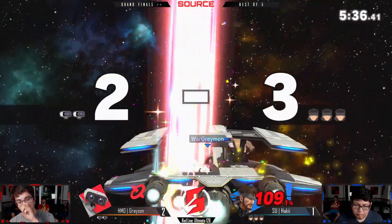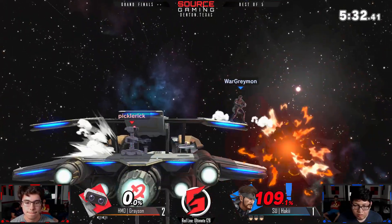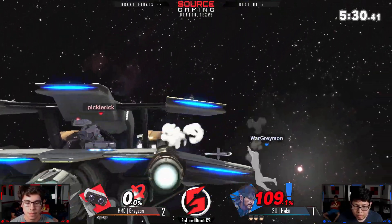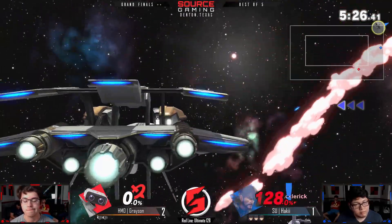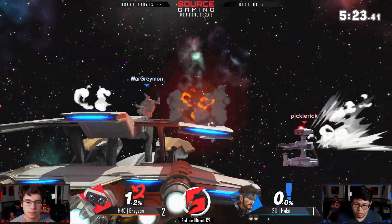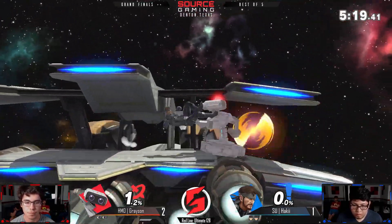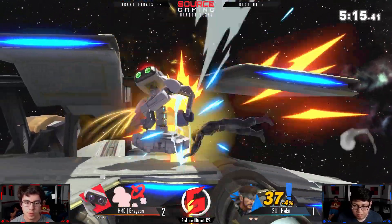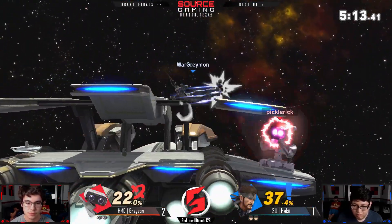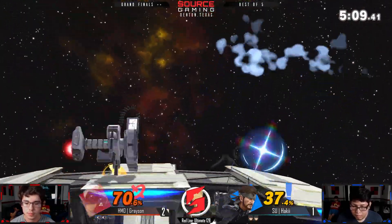That raw side-B — that's a guarantee past certain percents. The time that Snake can act out of the down throw is percent-based, so after a certain percent down-throw to up-tilt is a true combo. It will kill guaranteed — it's a super super strong move. I was wondering about that; I didn't know it was longer for them to act out of the throw.